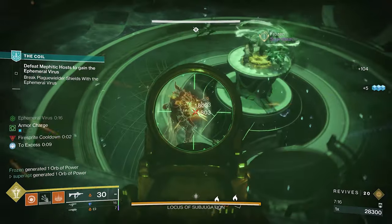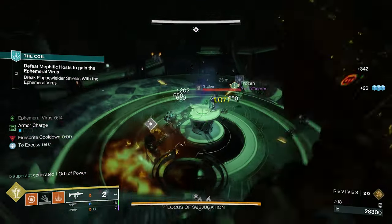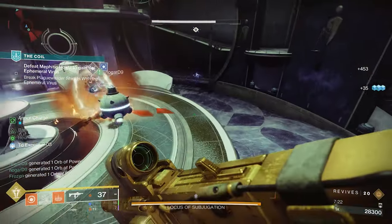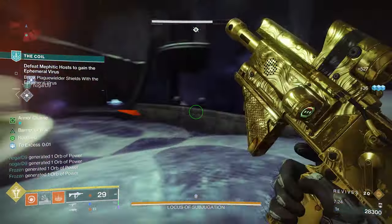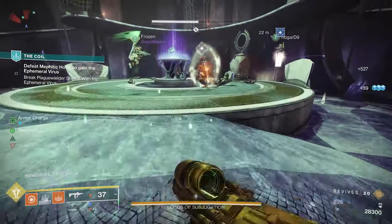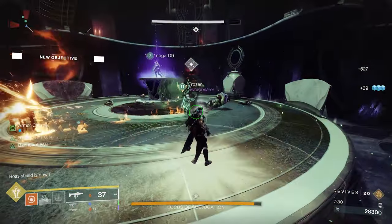If you get tired of doing that strategy in the Dreaming City, you can also do it in the Coil activity. It may take a bit longer, but you also have a chance to get red border weapons there. The times I ran the Coil I did get a red border or two per activity run.